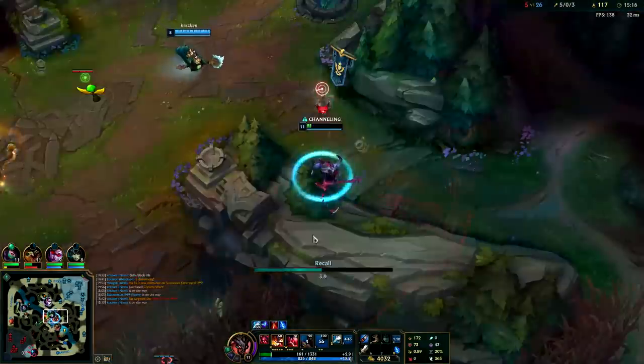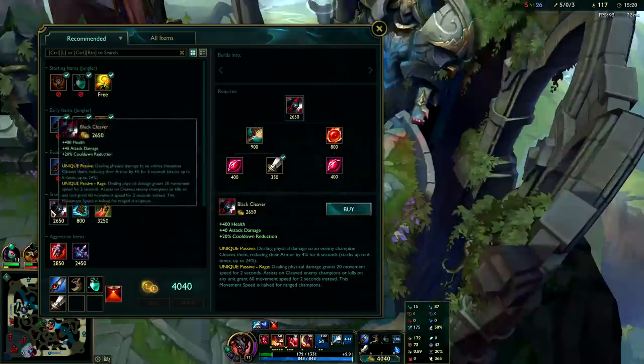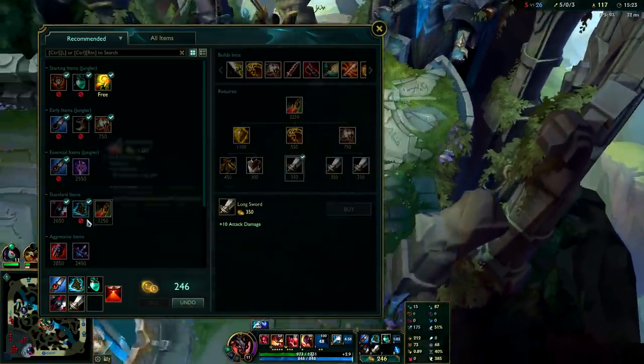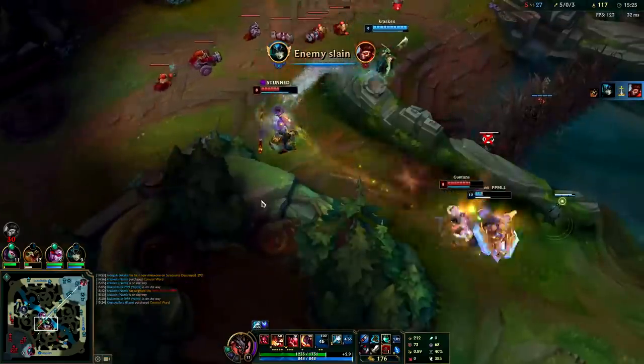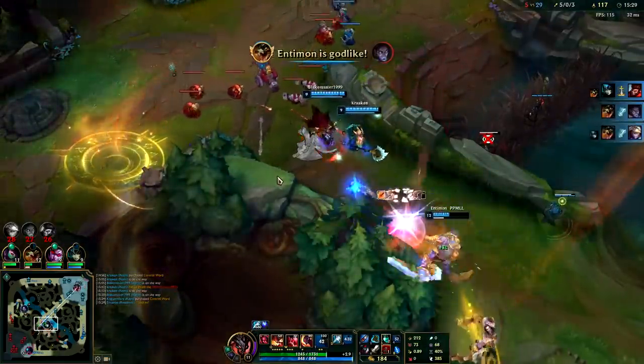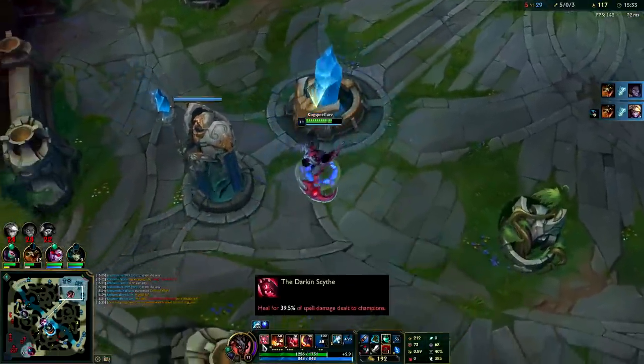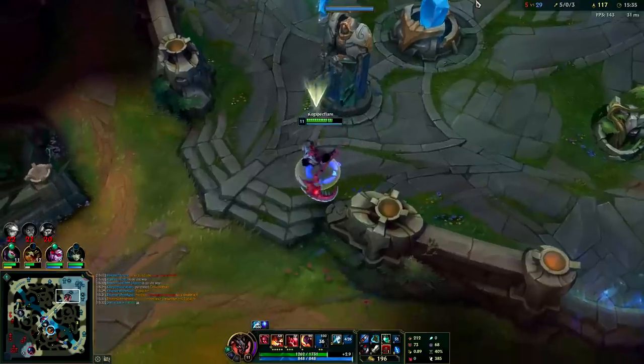We're safe. I nearly killed Wukong — I wanted to flash to finish him off but Silas was there. A little greedy on my part. I'm going to go ahead and get Black Cleaver, Merc Treads, and then build into Death's Dance. Death's Dance and Black Cleaver work beautifully on Red Kayn — the healing, the armor shred, the tankiness. It works perfectly with the AD scaling and the whole concept of staying alive through spell vamp healing.